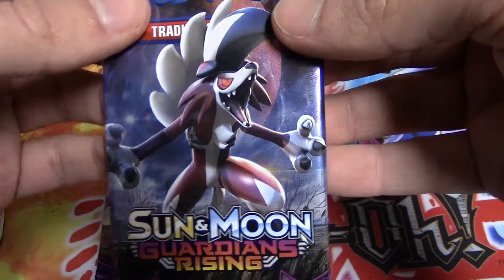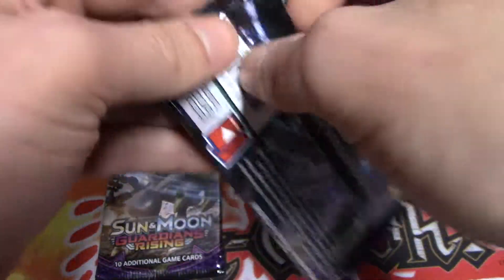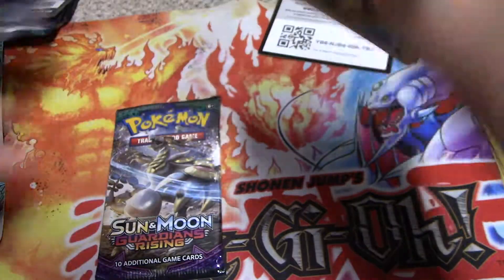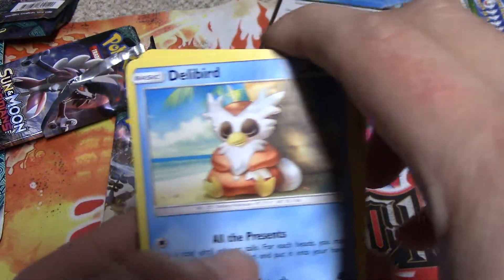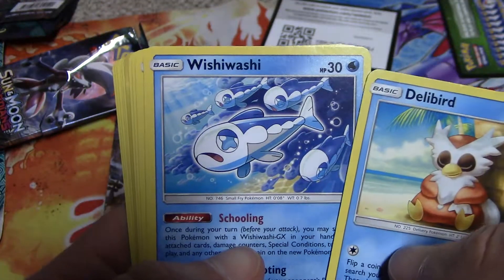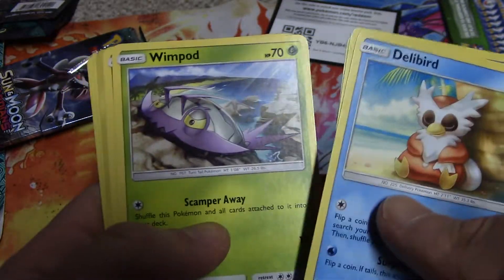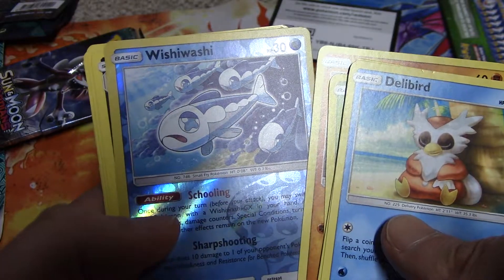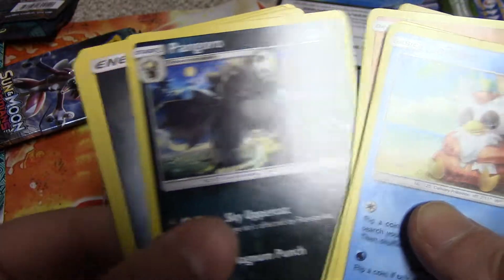On to the next one. Let's do the Lycanroc pack — I believe that's a Lycanroc. I'm pretty sure, I'm not going to quote me on that. We got Delibird, Wishiwashi, Jangmo-o, Wimpod, Machop, and Wishiwashi Reverse Foil.